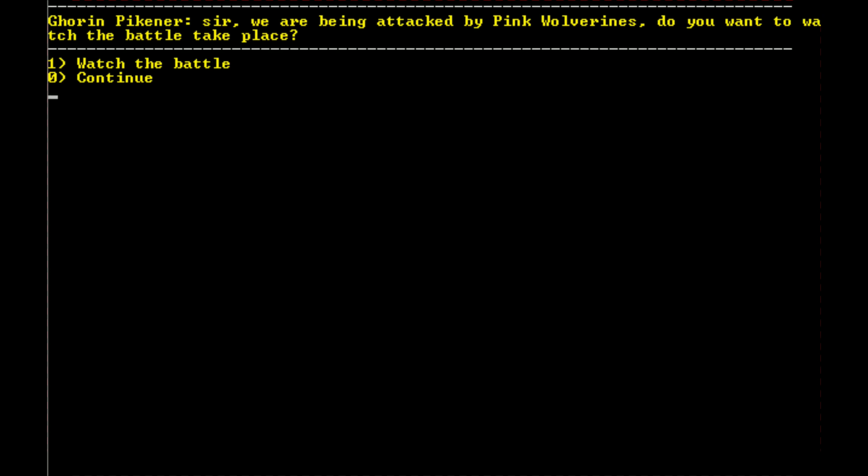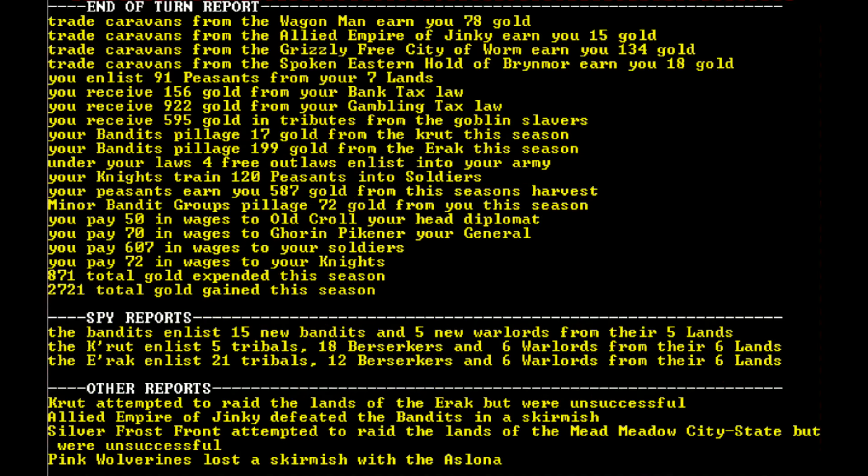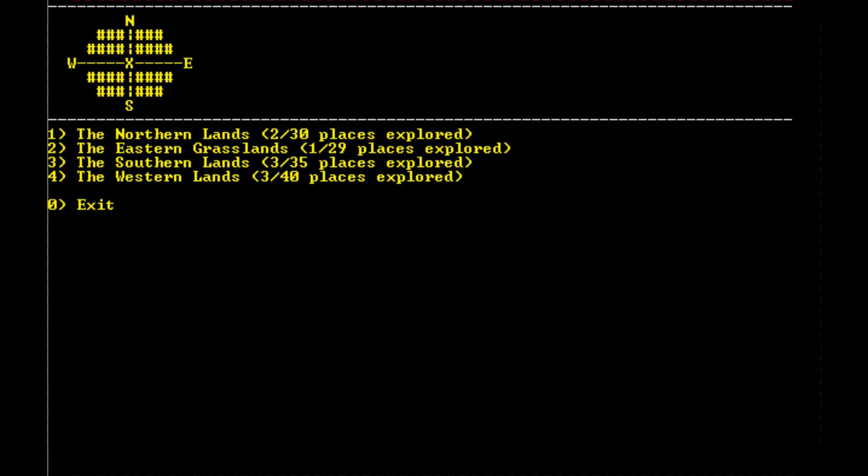Awesome, fantastic! We're being attacked but I'm not even that concerned about it. Trade caravans bringing in lots of goods, 91 peasants from our seven lands, lots of gold from taxes. Knights trained 120 peasants into soldiers. Our peasants earned us 587 gold from the harvest. We're doing really well — our army is considerably large. I can't believe we started on insane mode and we're doing this well.